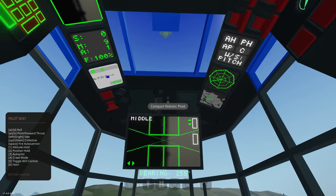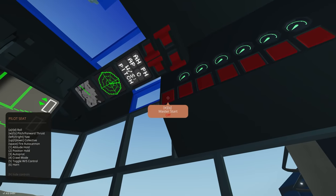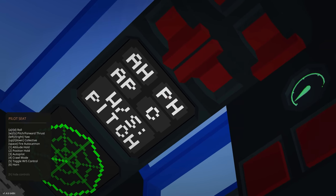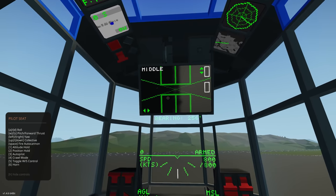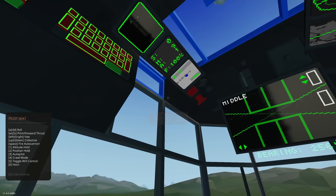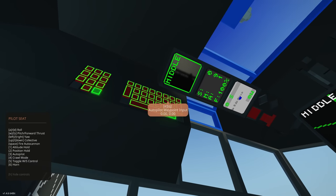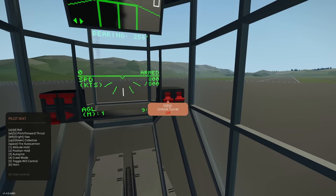We also have waypoint systems, spotlights, strobe lights, landing lights, nav lights, master start, and individual engine starts — starting all engines now. There's auto hover, autopilot, position hold, and WNS pitch control. There are multiple screens including radar, map, temperature, humidity, and battery systems. Setting engine throttle to about 50% and we're ready to take off.